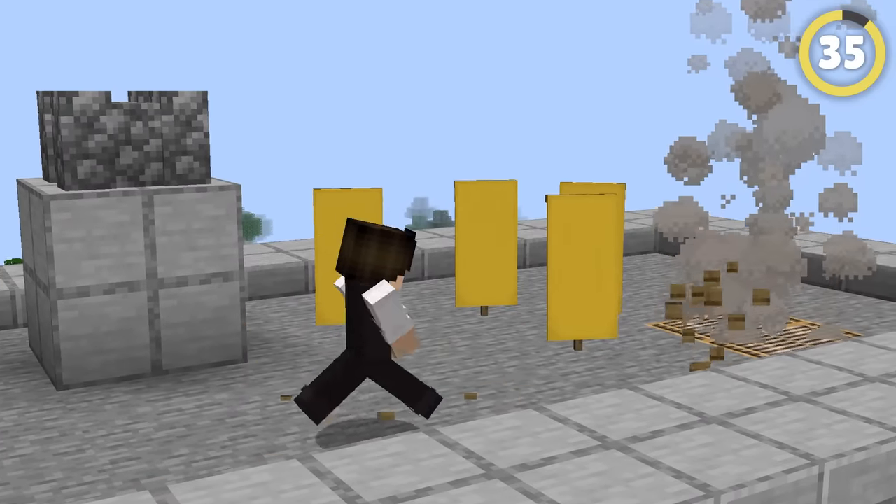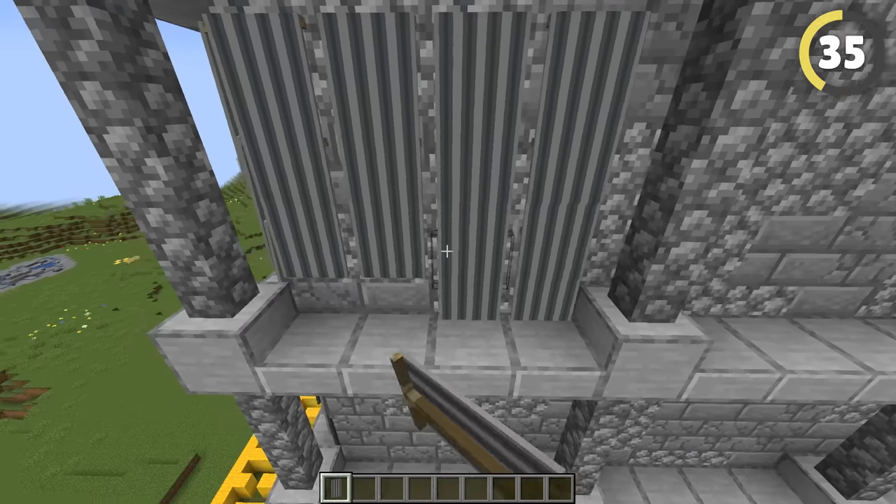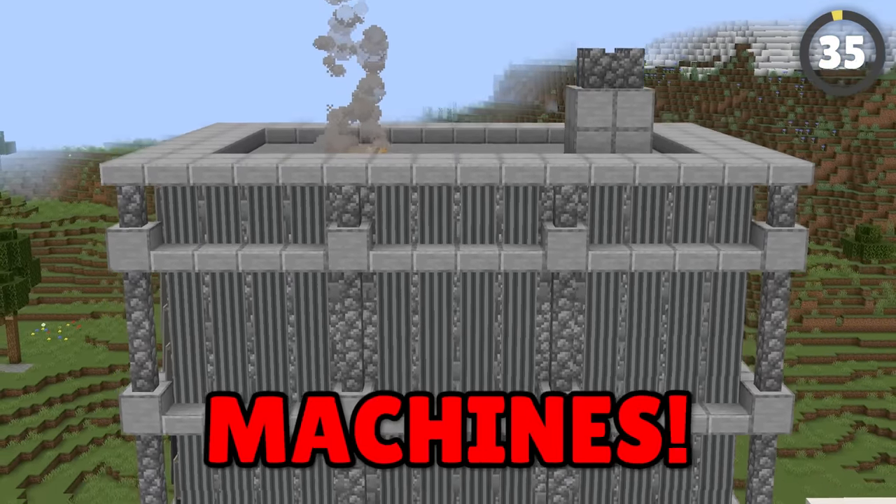Banners aren't just good to show your colors — they can imitate metal in this crazy hack. With the right designs and placement, banners can look like sheet metal, perfect for builds designed to look like big industrial machines.